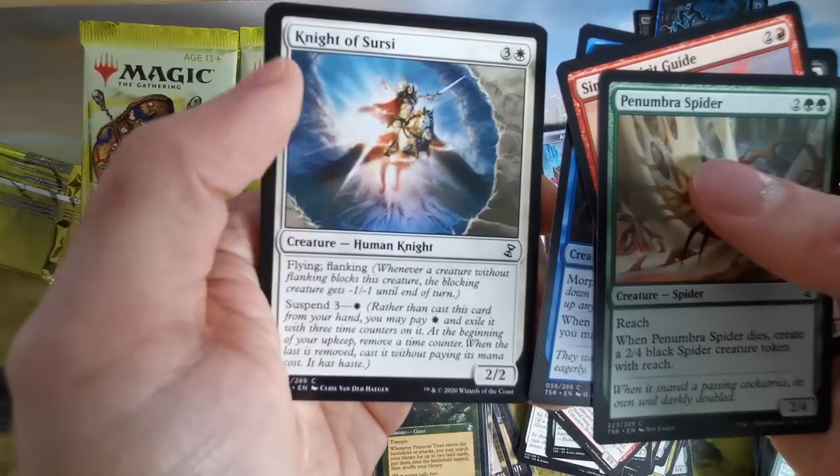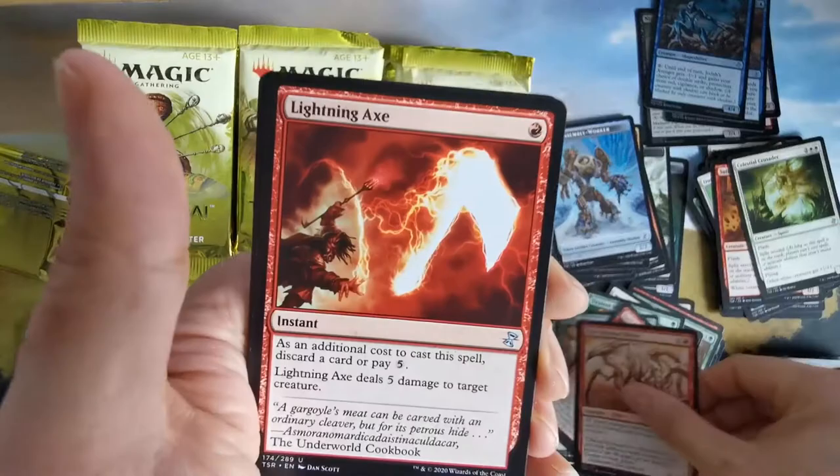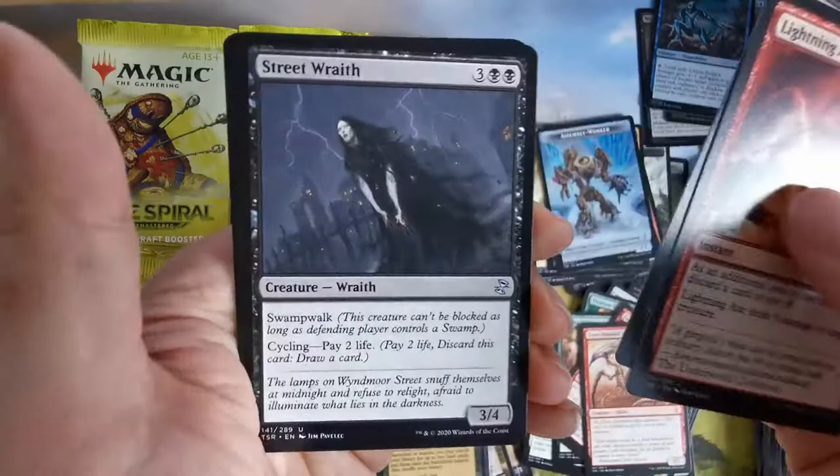Another sliver — all slivers have menace. This Lightning Axe is not bad. And we have Angel of Salvation.